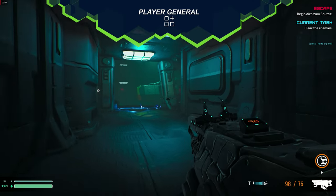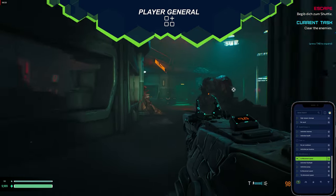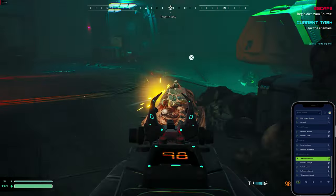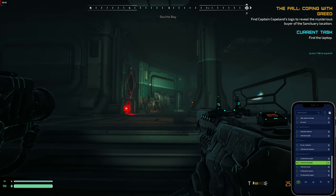In the General Player section, utilize the 2x movement speed to navigate through levels more swiftly. You will also find the unlimited flashlight mod in the same section, which comes in handy as the game tends to get pretty dark.